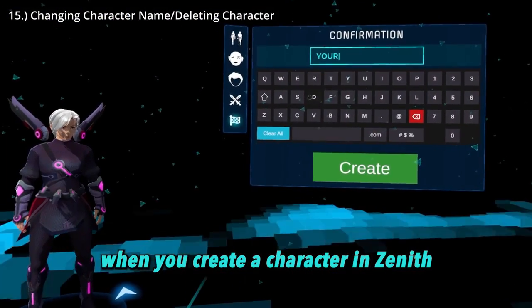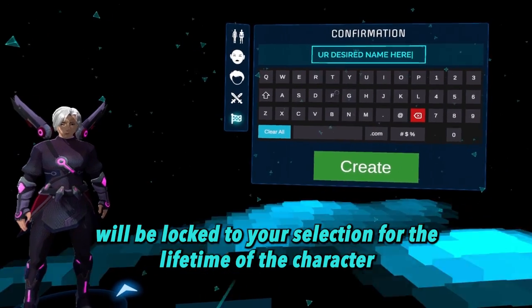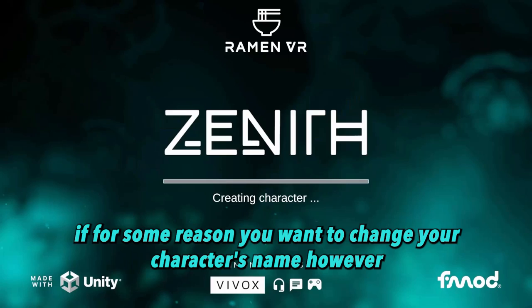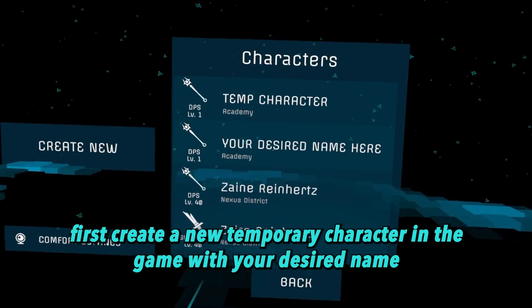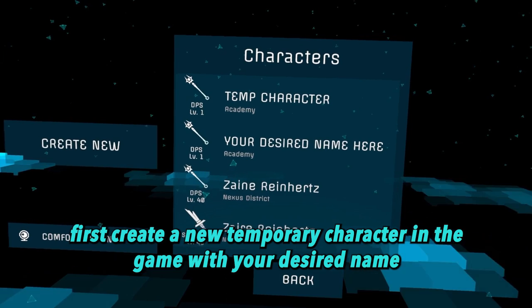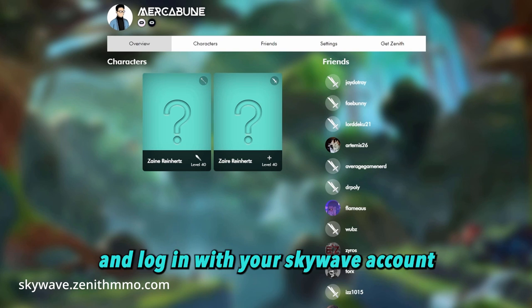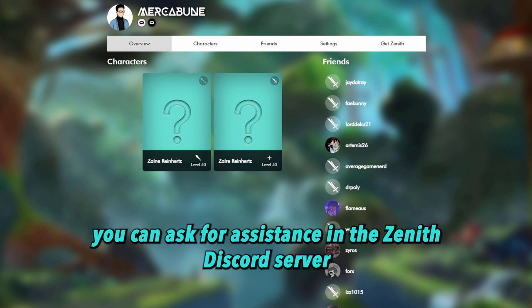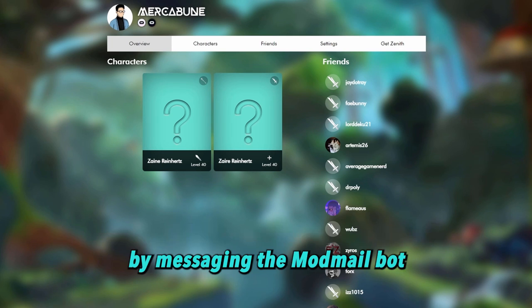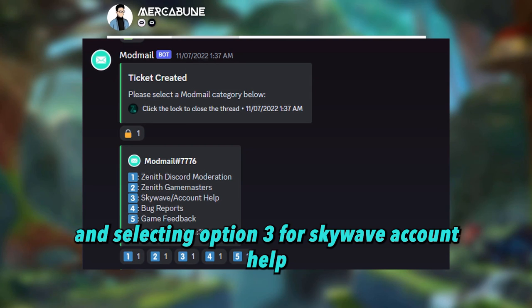When you create a character in Zenith, most of your chosen features and characteristics will be locked to your selection for the lifetime of the character. If for some reason you want to change your character's name, first create a new temporary character in the game with your desired name. Next, go to the Zenith Skywave website and log in with your Skywave account. If you don't remember your Skywave account, you can ask for assistance in the Zenith Discord server by messaging the modmail bot and selecting option 3 for Skywave account help.